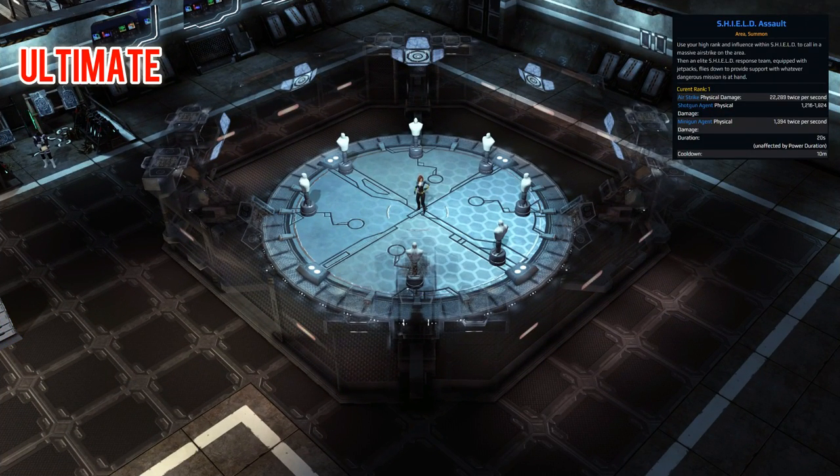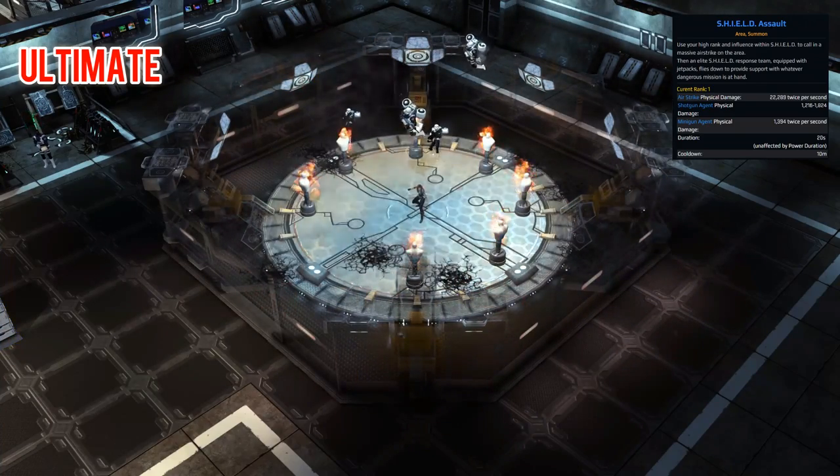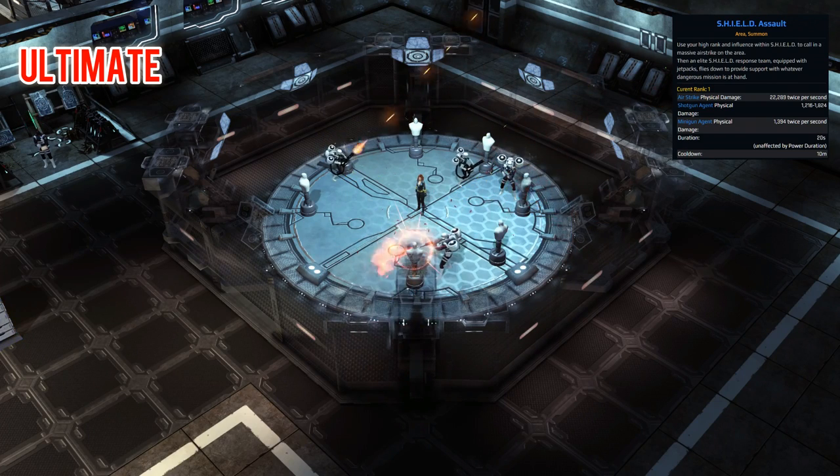For the ultimate we have a pretty simple skill that thematically makes sense for her — this is called Shield Assault. You'll have a Shield Airstrike that covers the area, followed up by some summons: the Shield Shotgun Agent and the Shield Minigun Agent, with an initial duration of 20 seconds. While it's all going off you can of course attack at the same time, so this can be really nice. As already mentioned, we have three gameplay run-throughs to look through.